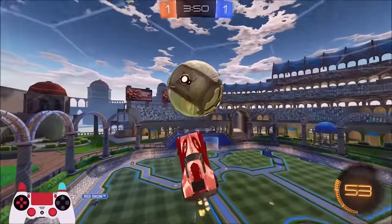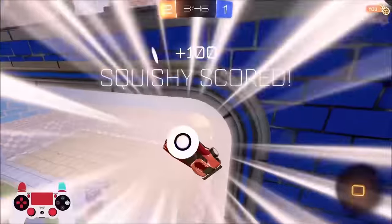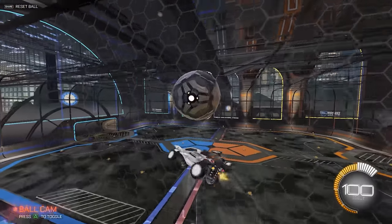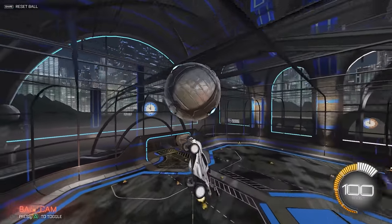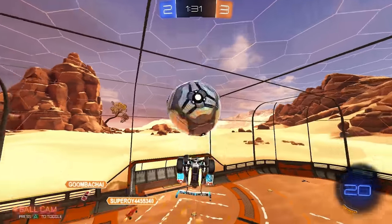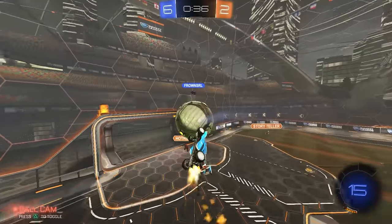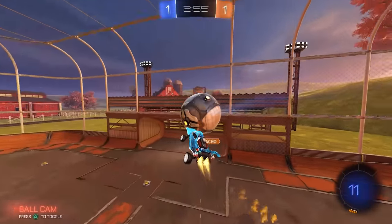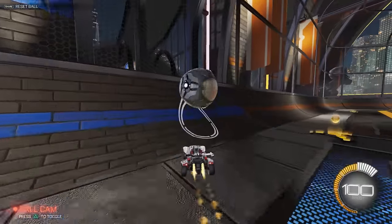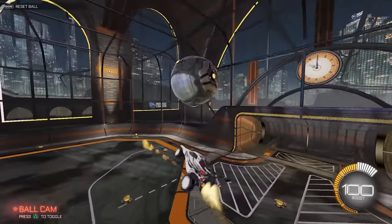Option number two, and the even more advanced version: start by air dribbling into a reset. This one is really, really hard, and I'll give a tip or two in a second to help you get it down, but this is genuinely so useful. Good defenders will stop one-dimensional attacks, so if you can start to combine flip resets and air dribbles, not only will you score more in-game, but even just the process of learning this is going to make you so much more mechanically skilled.